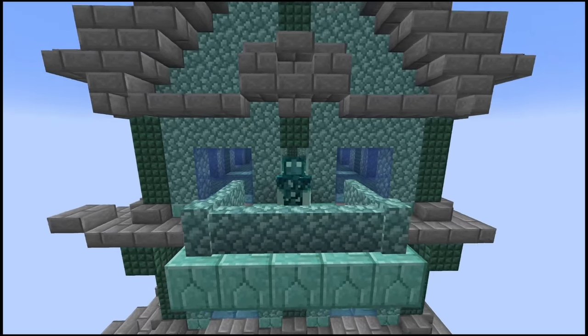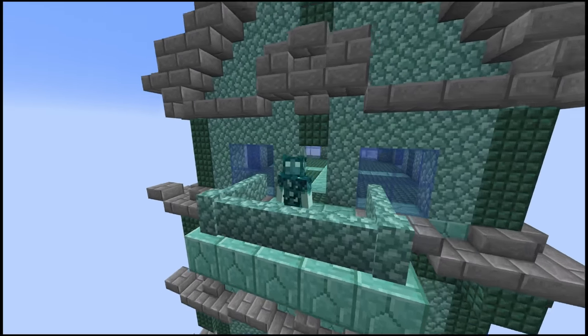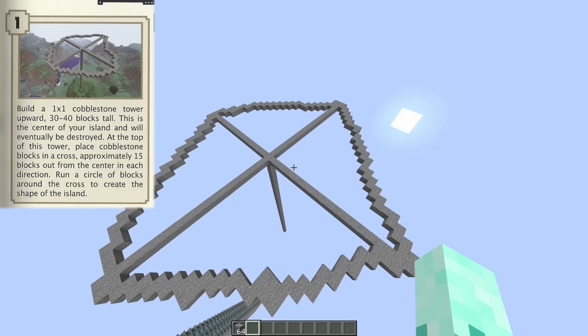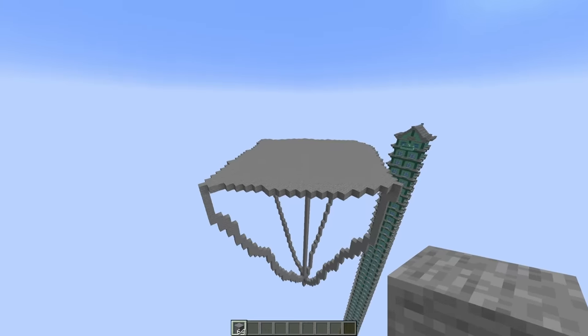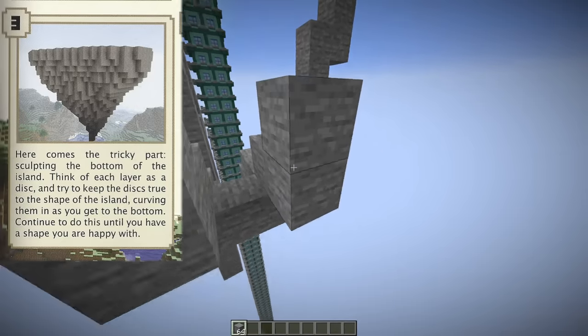The second to last build is a floating island, and honestly I think it would be pretty cool if we built it up here with this building. That's step number one complete. Step number two is to add blocks below the top of the island, working in towards the center. That's step number two complete. I don't want to do this step.